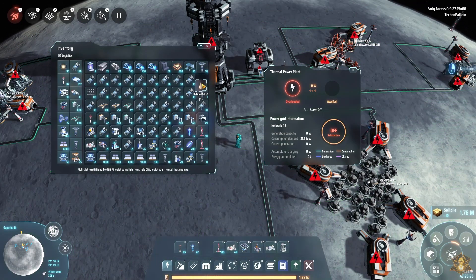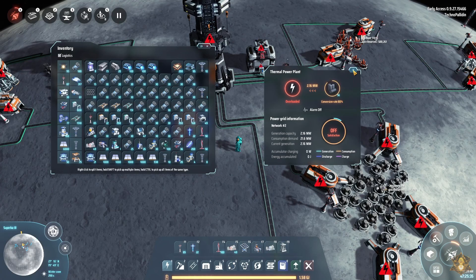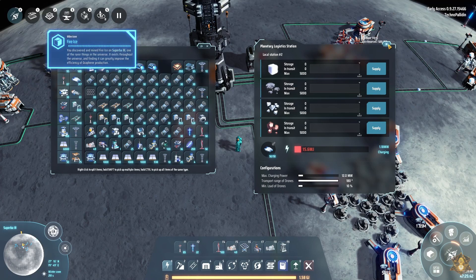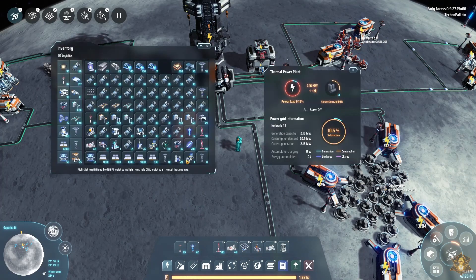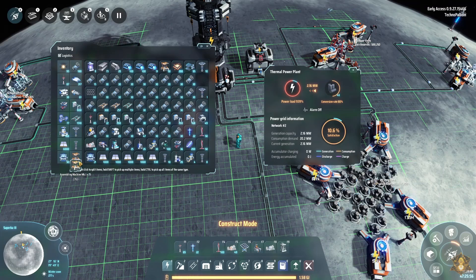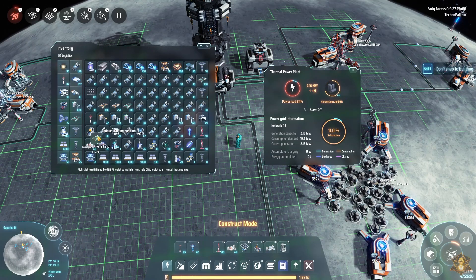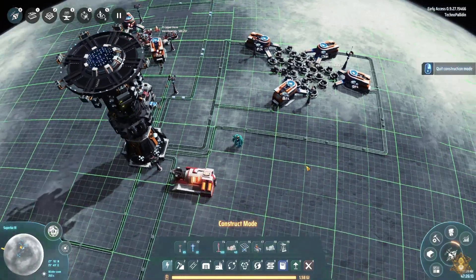I'll drop some oil in there — that'll do nothing. Let me drop all this graphene in here. It's overloaded, so it's not going to do anything. Well, it is charging, so that's something. It freed up a little bit of space, so now I can drop some more items in. I think that will cover things for the moment.